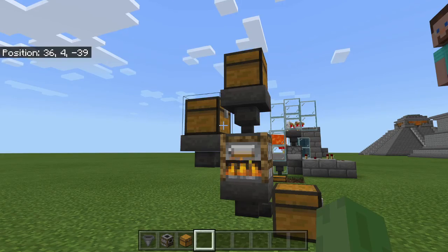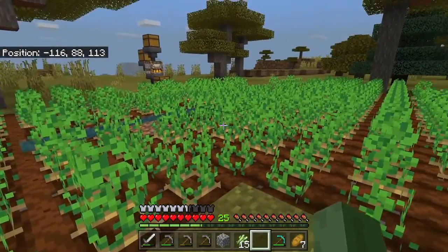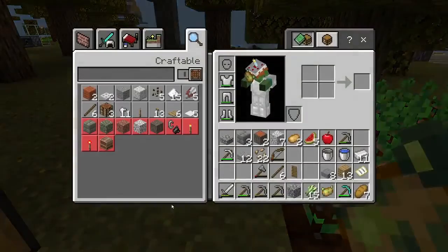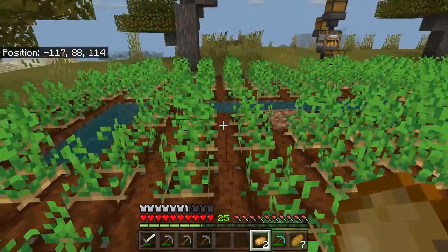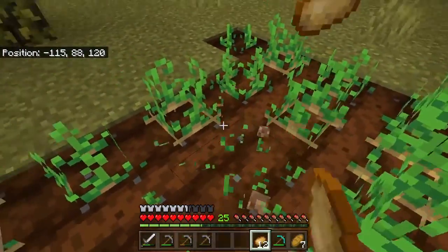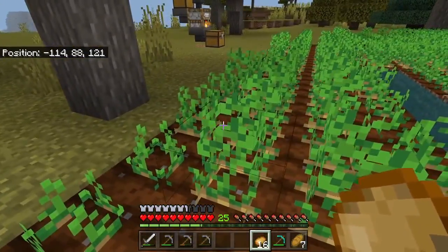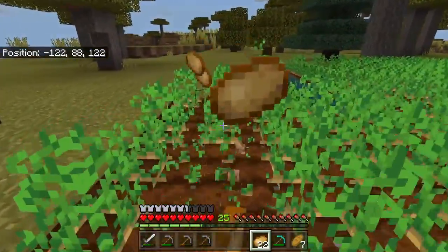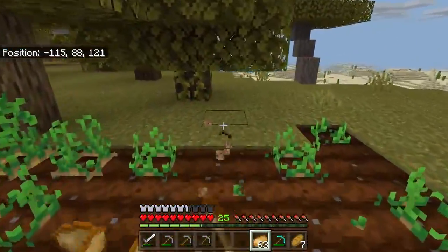Now we're going to hop into our survival world to show you how it works. But before you do your build, you're going to need a lot of potatoes, so I recommend making a potato farm. First you have to find potatoes — it took us literally days. We had to travel all over the map just to find a village that had them. Dad found an abandoned one and got potatoes, then while adventuring we found a new village that had even more.